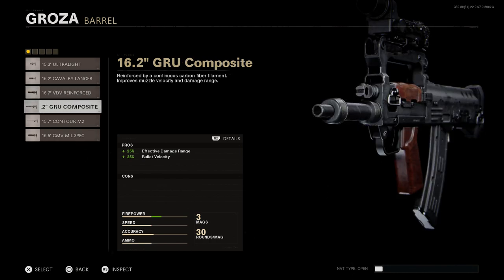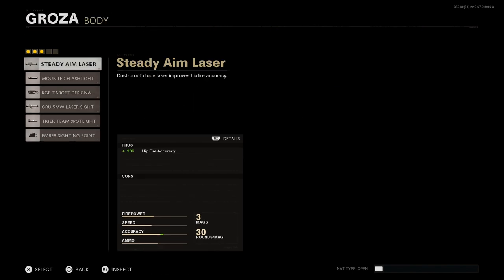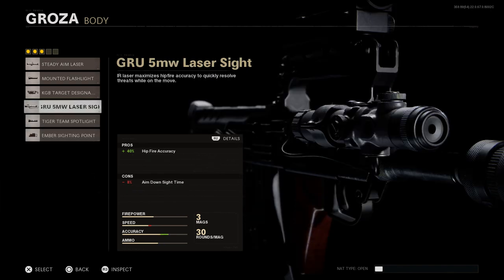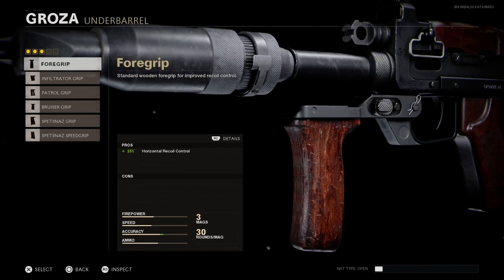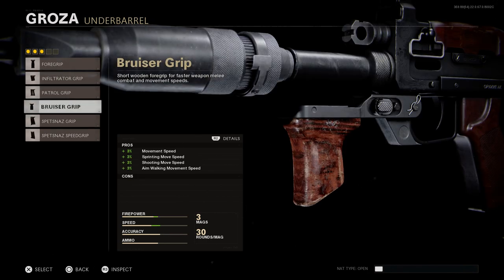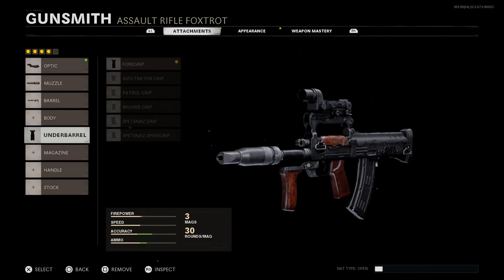For accuracy we'll go with the GRU Composite barrel and swap to the PBS-4 suppressor. For the body we'll skip — the OTS-14 and Groza variants never had those laser-type attachments as far as I know. For the underbarrel we'll go with the standard foregrip, mainly for cosmetic purposes. In real life the grip was never wooden — it was plastic or polymer, similar to the AK-100 series, built into a customized barrel rather than attached to the trigger guard.